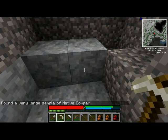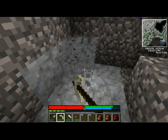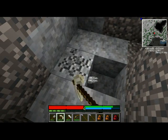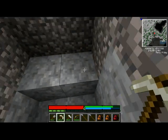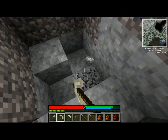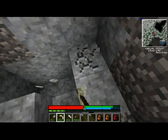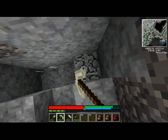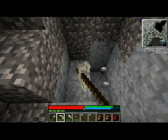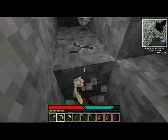That proves that within this range there is actually some copper. It's within twelve blocks. And if you find that very large sample, that usually means it's between three to six blocks away. Because it goes by traces, small amount, then large amount, and very large amount — very large being the closest there is.